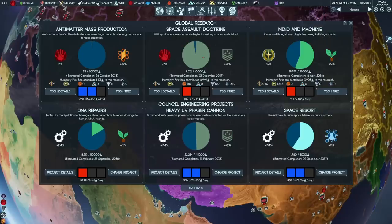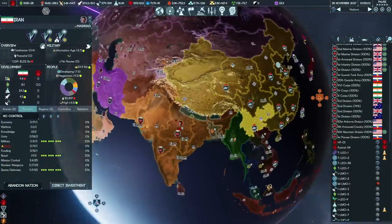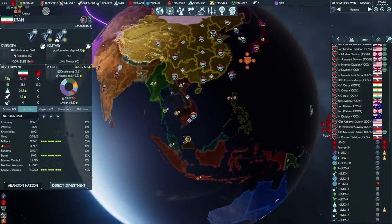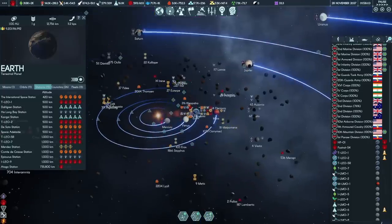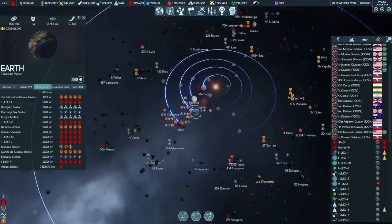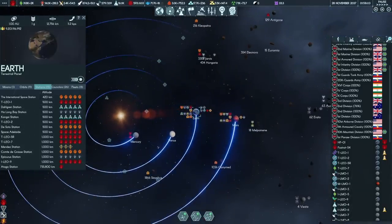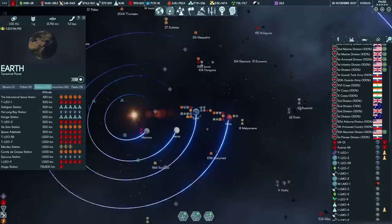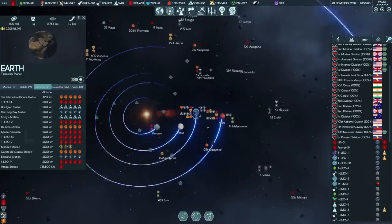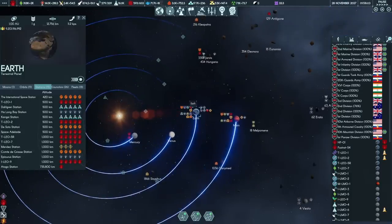We'll also be getting upgraded space marines. I fired a distraction station out into extreme Earth orbit. Let's have a look at the strategic situation, because we're going to start shooting at this point. Our goal is to secure Mercury, Mars and Earth. That means not just clearing out as many aliens as possible, it means also clearing out alien sympathizers on Earth and in orbit.